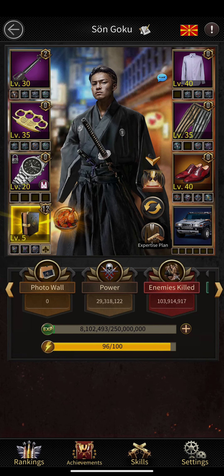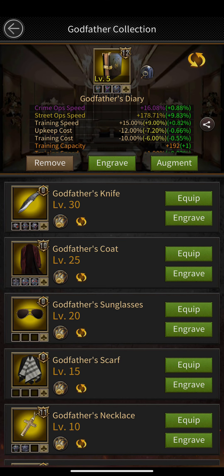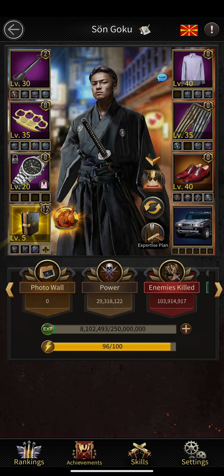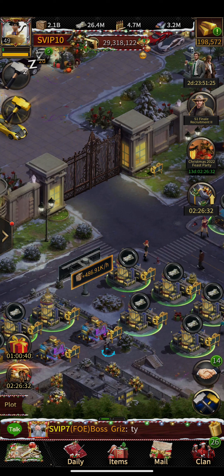My godfather collection is at level 12 augment — only 8 more levels until I reach level 20 augment on the godfather book, which will decrease my cash upkeep even further. On average I'm producing 30 million cash every day just inside my mansion.